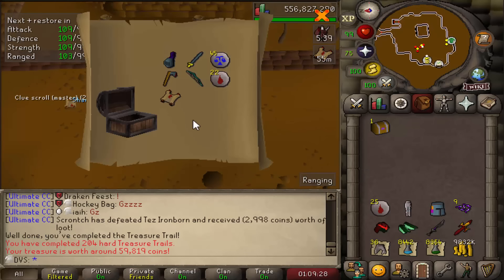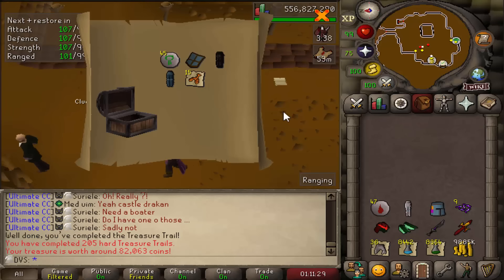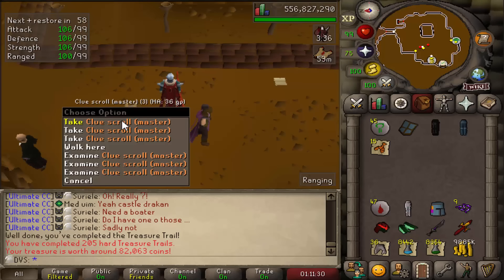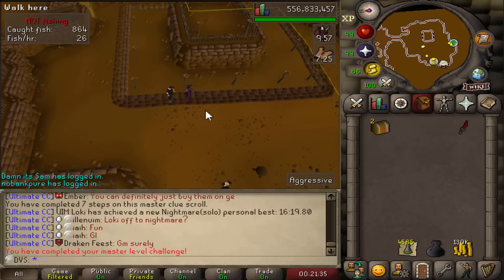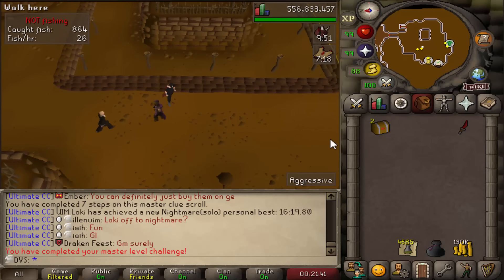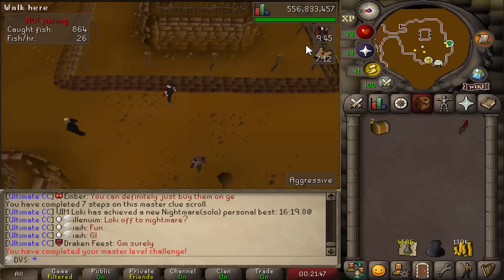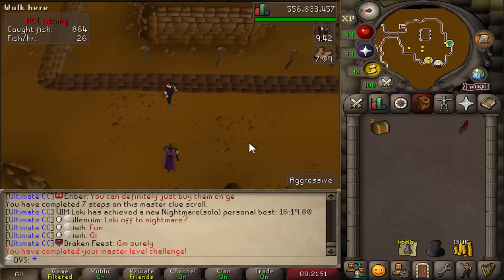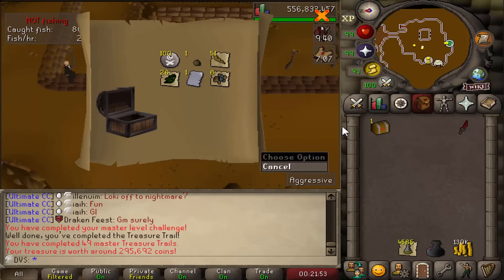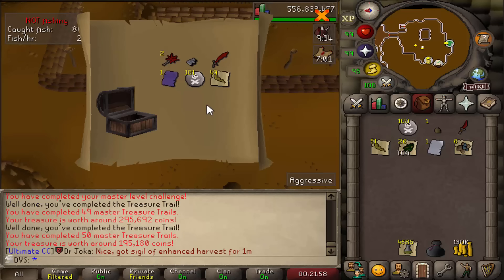Final two hard caskets give back-to-back masters, and the last gives no unique. Going to do these three masters. Sadly couldn't complete one due to a STASH I didn't have, but thankfully it was just step one. Two left to open — will push me to 50 masters. First one: no unique. Number 50: nothing either, sadly.